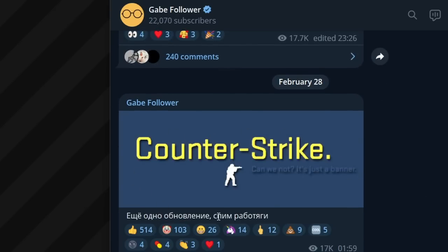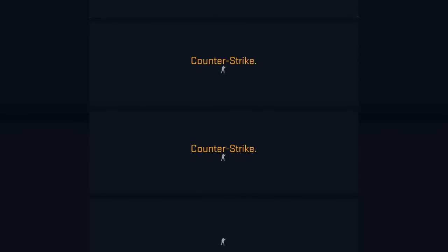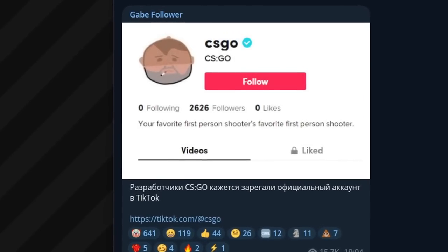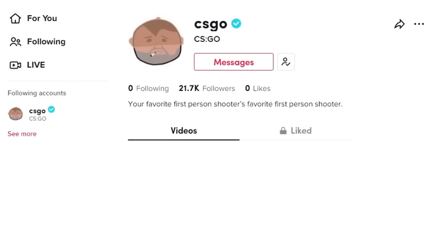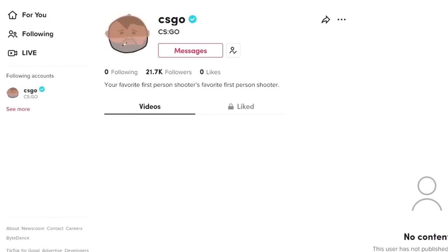At first there was just Counter-Strike, then there was a logo supposedly associated with a new trademark which was registered last year, and then the text disappeared. It turns out that they also created an official TikTok account, and after Aqua posted this on Twitter, the developers responded and over 10,000 people followed it.